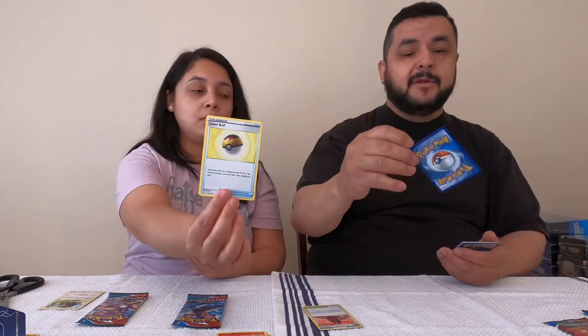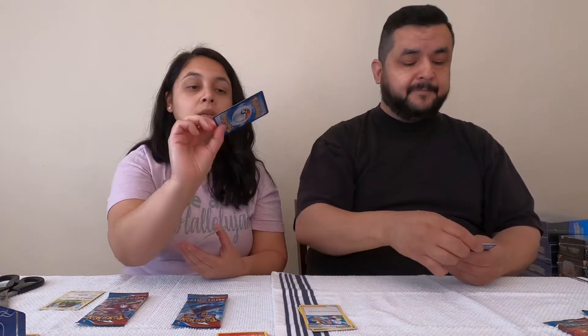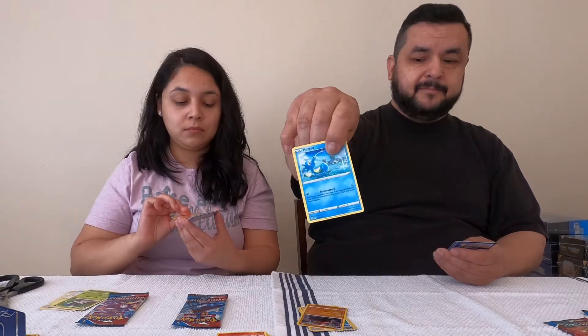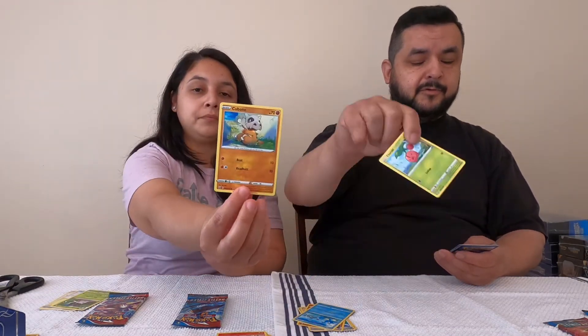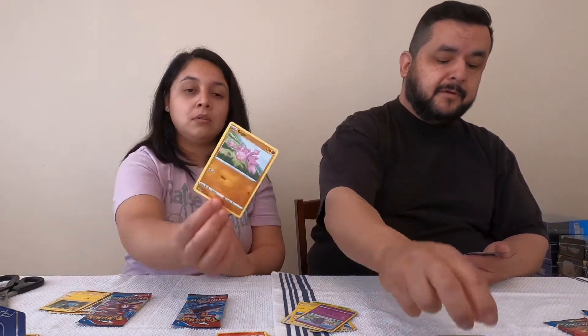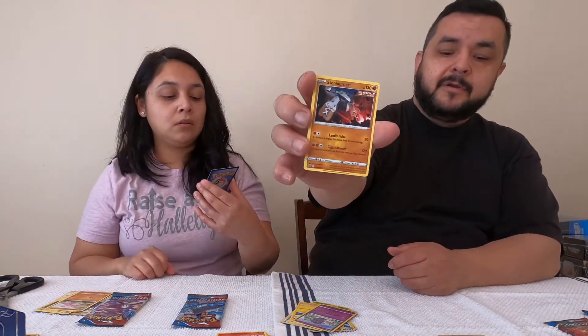Opening my pack: got Tower of Darkness, Karina's Focus - want to get that in full art - Coalossal, Horsea, Cubchoo, Cherubi, Lickitung. There are a lot of Lickitungs in these packs, and a lot of Electabuzz. Got a reverse foil Ball Guy and a Storm Generator, then a foil Inteleon.